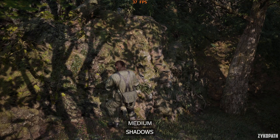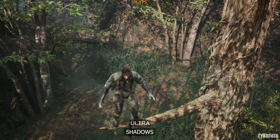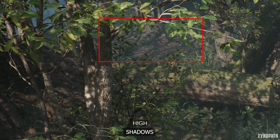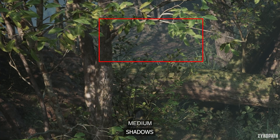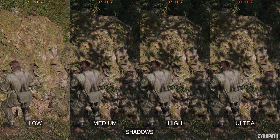For shadows, low completely disables shadows, and medium and above look 99% identical in most cases. Going above medium slightly improves shadow quality in the distance, but it's very hard to notice. And as going above medium or high greatly reduces FPS, I recommend medium here.